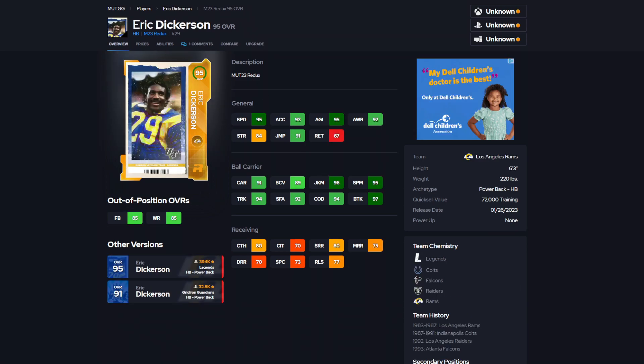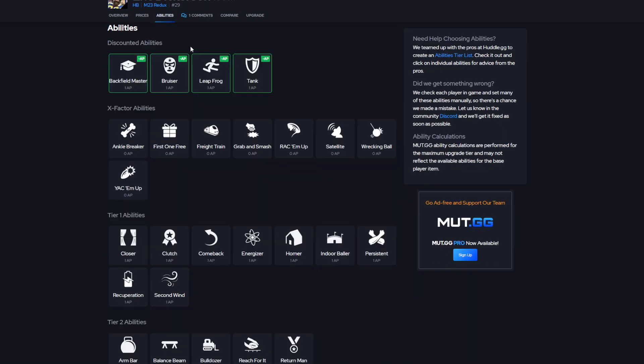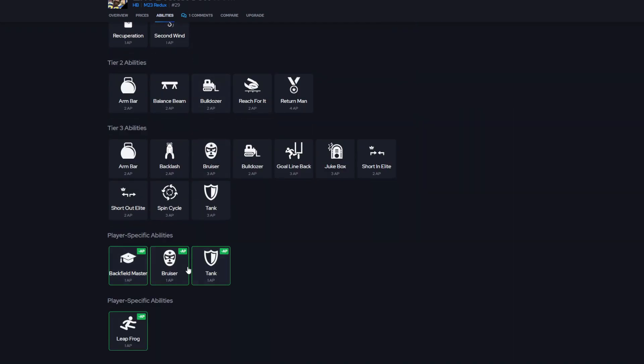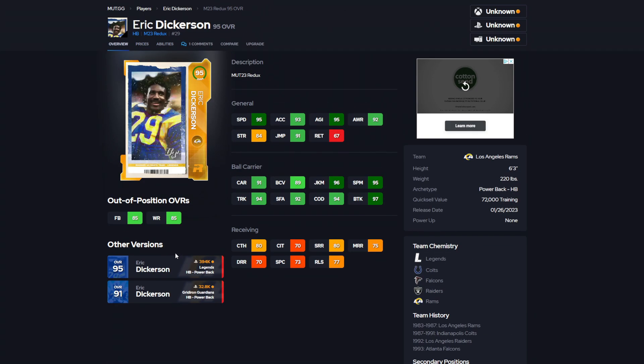Coming up next at number 6, we have Eric Dickerson — another card that just got replaced so quickly. He came out the weekend, but that following week we got two or three more running backs, so he became useless. 95 speed, 93 acceleration, 95 agility, 94 COD, 80 short, 77 release, 75 medium, 70 deep. Overall, not a bad card. The abilities weren't as great as they should have been, but he did play pretty good. Backfield Master for 1, Bruiser for 1, Tank for 1, Leapfrog for 1 — you've got to choose between Backfield Master, Bruiser, and Tank. If one of these was at zero tier it would have been better, but you truly have to make a decision what you want to run. He'll play fine, but you want something at least for zero on your running backs.